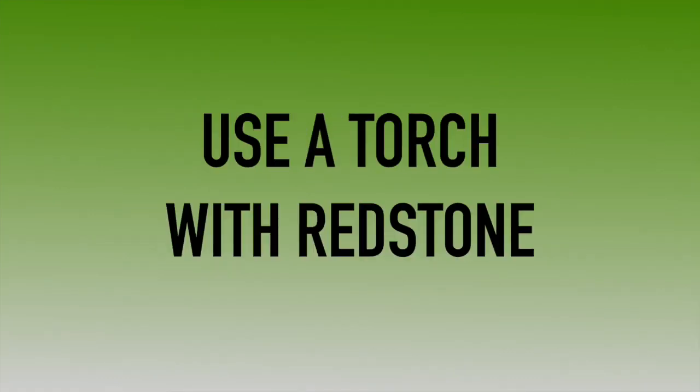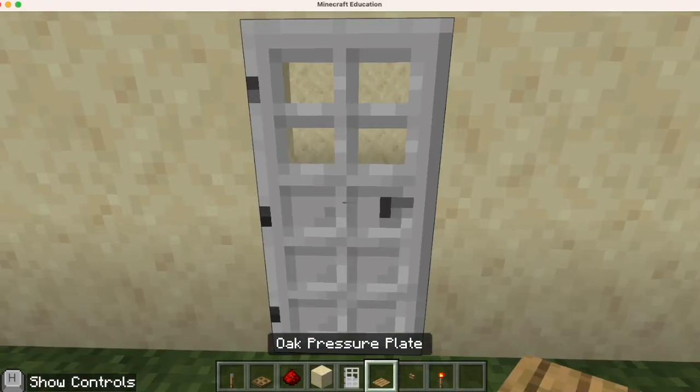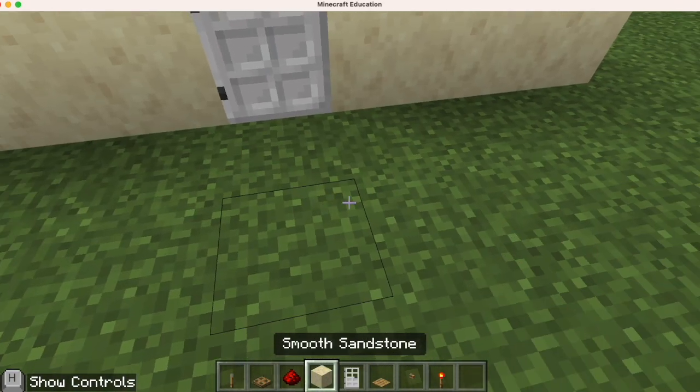Use a torch with redstone. Here's that iron door again, and it will not open without redstone. I cannot open it on my own, so I do need to have redstone to power the door open.